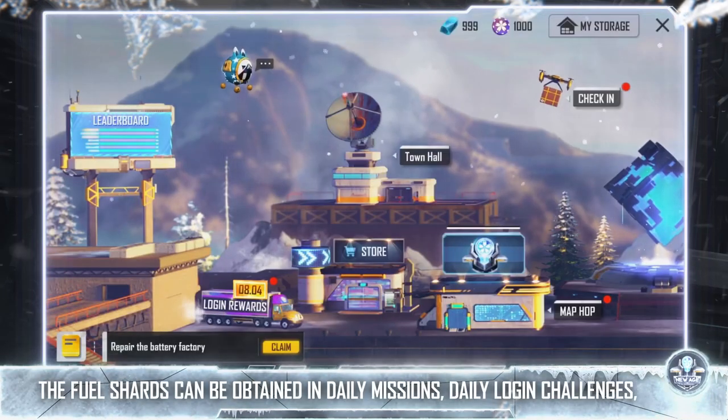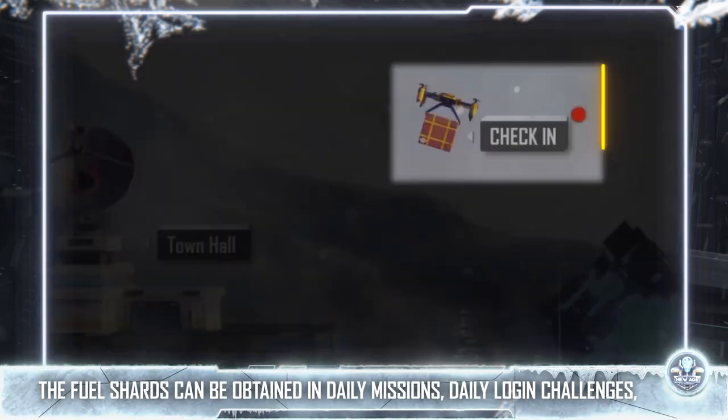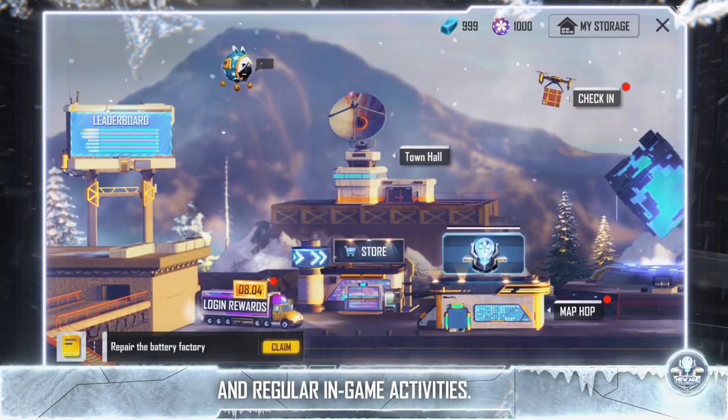The fuel shards can be obtained in daily missions, daily login challenges, and regular in-game activities.